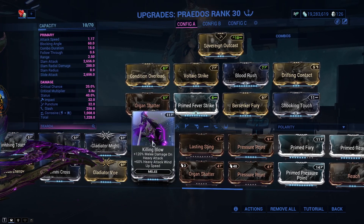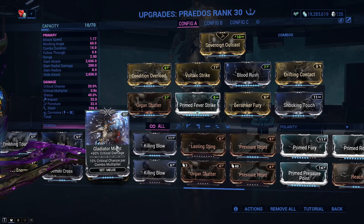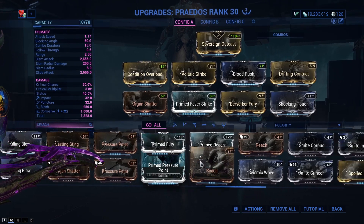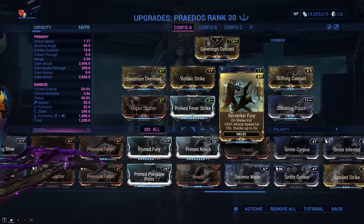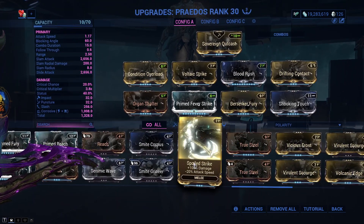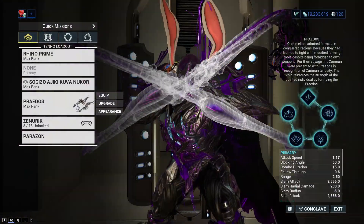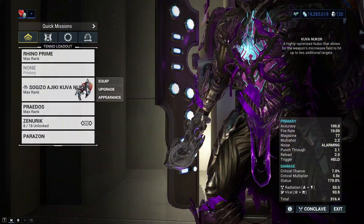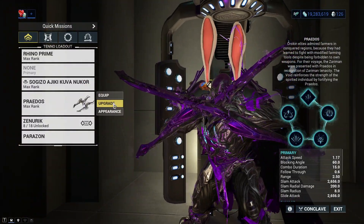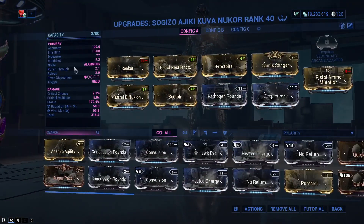Moving on to the simulacrum with the Freidos. The build looks something like this: Sovereign Outcast as our stance, Condition Overload, Blood Rush, Voltaic Strike, and Fever Strike — we'll explain why we have corrosive in just a second. We have Organ Shatter for critical damage, Berserker Fury, Drifting Contact, and more electricity damage.